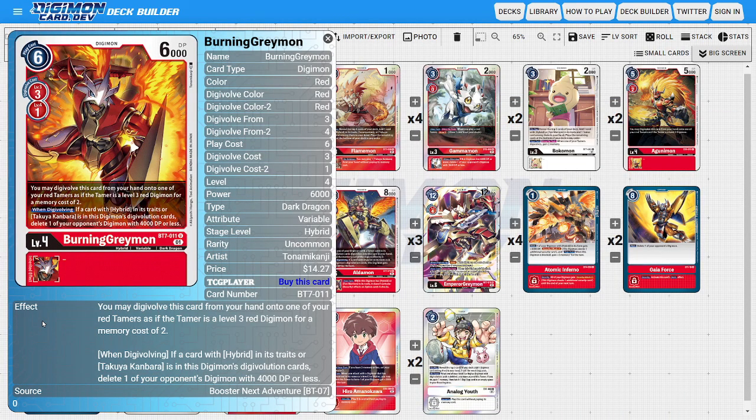I'm running four copies of Burning Greymon, a really versatile card. We can Digivolve him for three off a level three, for one on top of a level four, or for two on top of a Red Tamer. What we're really using him for — beyond his 6,000 DP triggering Gammon and Gurimon synergies — is his when-Digivolving ability: if Digivolved on top of a Hybrid or Takuya, we delete one of the opponent's Digimon with 4,000 DP or less.